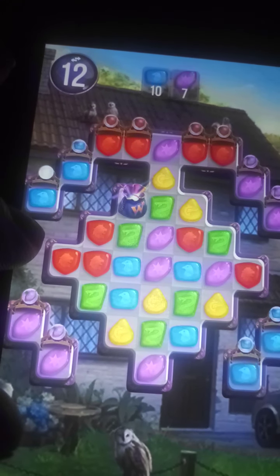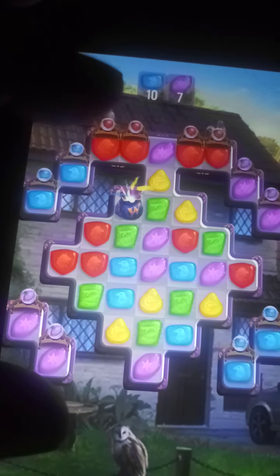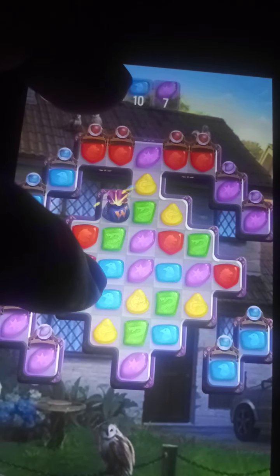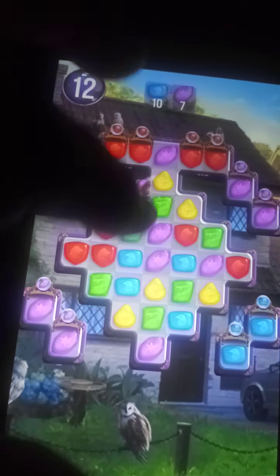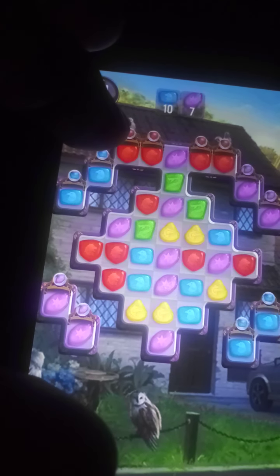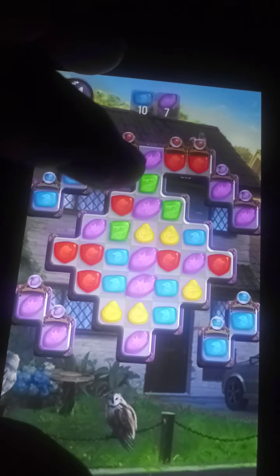They all just happen to be in a busy spot. That would only move one purple over this way, and then a random color comes down. It basically moved itself — probably not ideal, but I have to make the move. All right, now purple and blue — remove that.